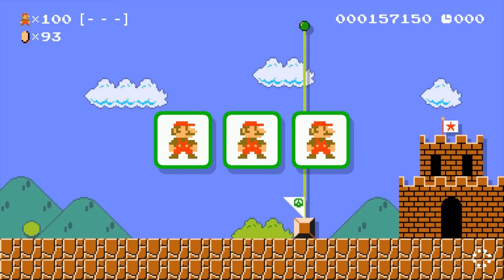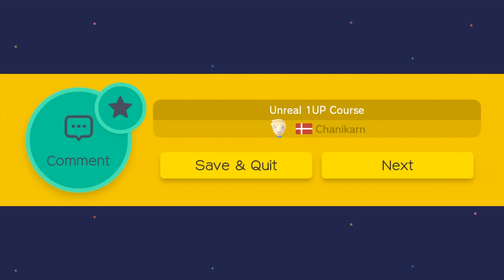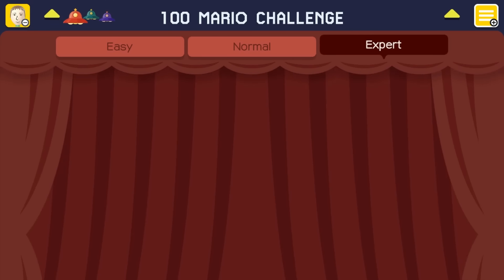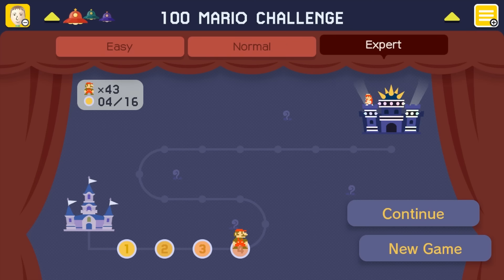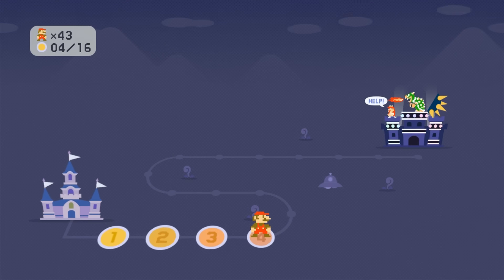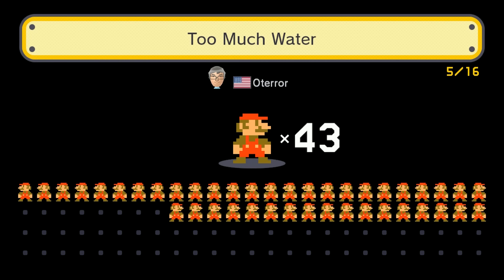You can save and quit if you want to return to your campaign. Let's go to expert — I actually have a level already started. I've done four levels and I've got 43 lives left, so I'm not doing so hot. These levels are pretty difficult because they focus on really tight jumps. We'll do one level since they can be painful to watch.